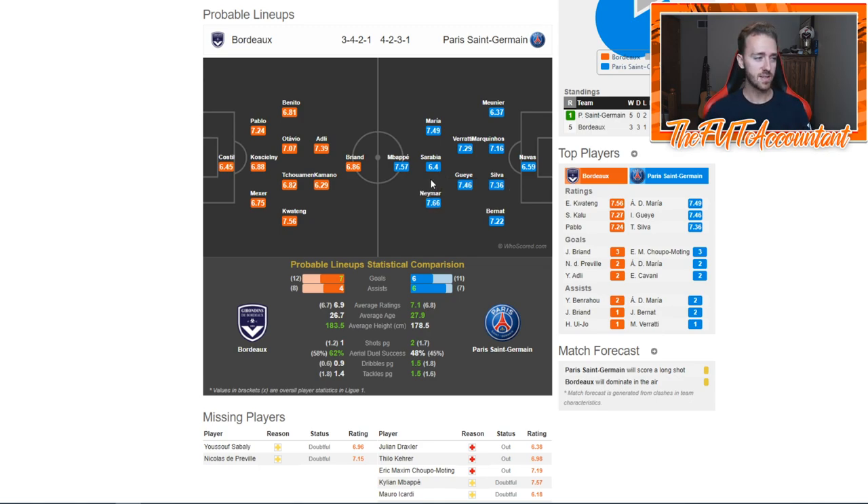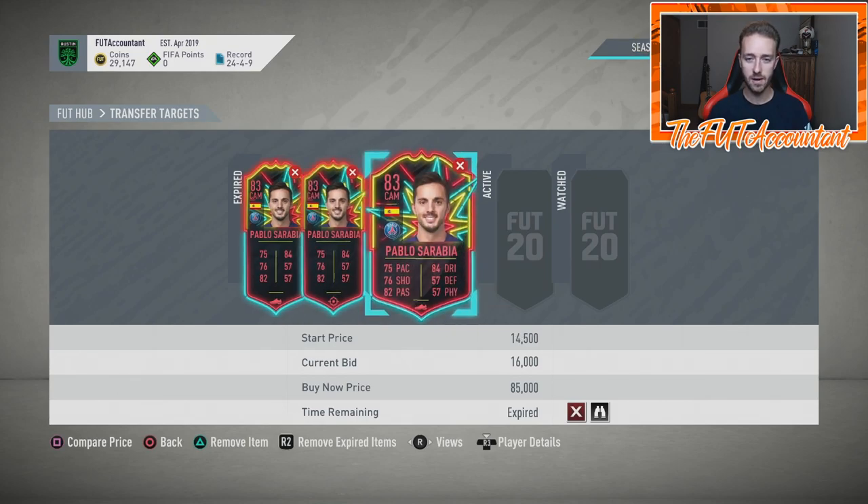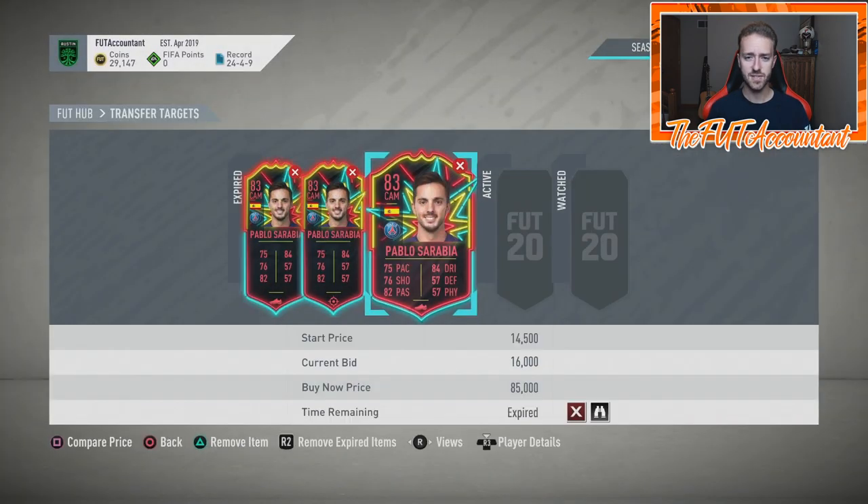Sarabia is getting playing time, and when you're getting playing time at a club like PSG, he's bound to have a good game at some point. I like this card at around 15,000–16,000 coins because it's very cheap. If he gets an inform upgrade, he'll go to an 85-rated card, putting him on a lot of people's maps. He's already a pretty good card — 4-star, 4-star, good stats.